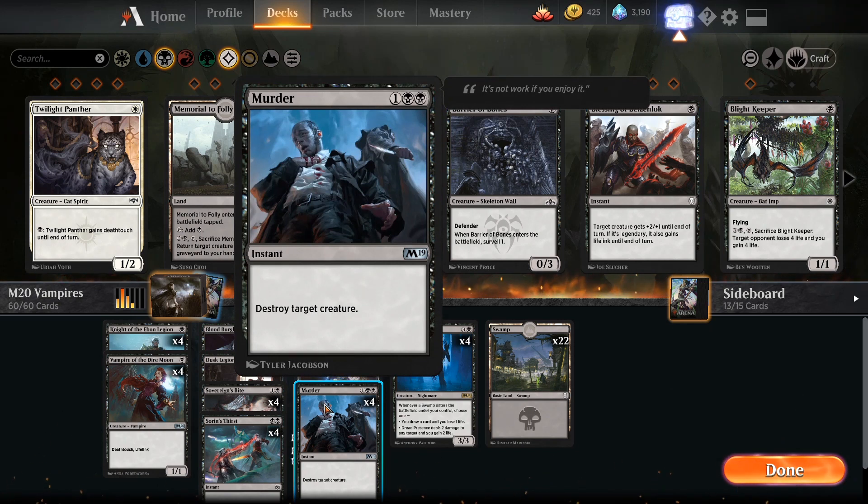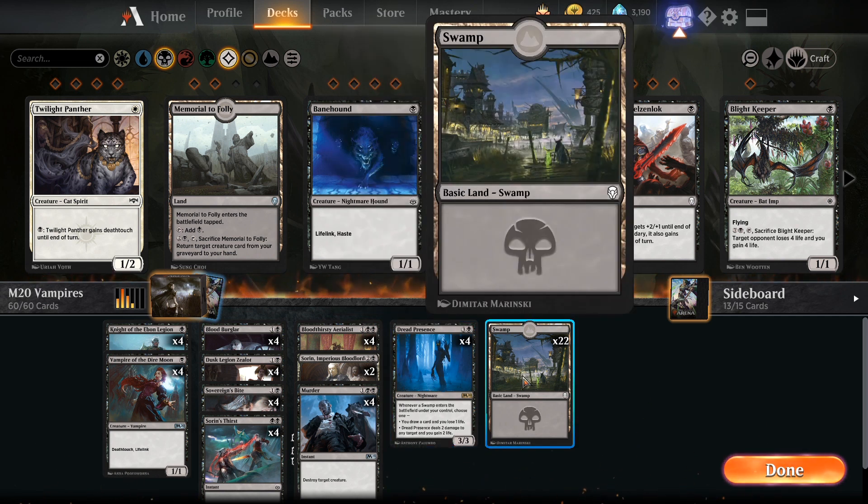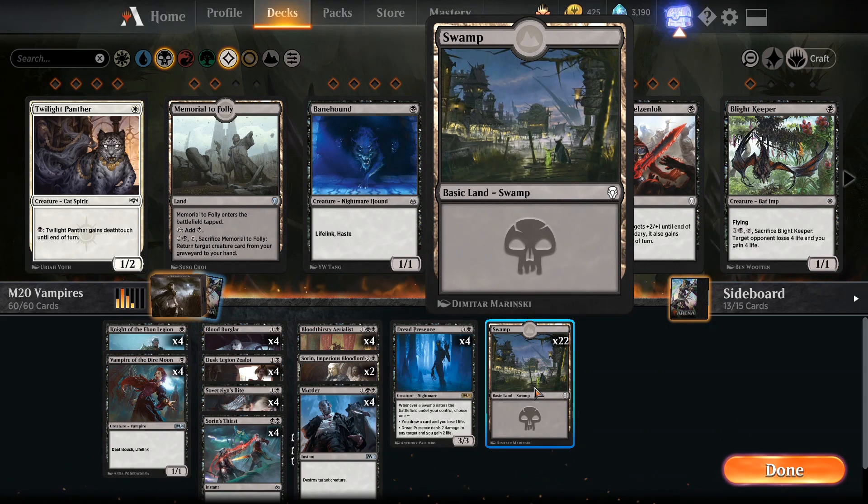We've got Murder to take care of just about anything. At the high end, the 4-drop is interesting — this is not a Vampire, it's an Honorary Vampire. It's a 3/3 for 4, but whenever a Swamp enters the battlefield under your control, choose one: either draw a card and lose 1 life, or it deals 2 damage to any target and you gain 2 life — more life gain for the Aerialist. I've played games where I drop this on turn 4, then drop a Land and immediately trigger it. If I already have one on the field and play another, I can do these things twice. The mana base is 22 Swamps since everything is monocolored, and our curve is pretty low at 2.3. I've run it with 20 Swamps and it sometimes works — it's dangerous but it can be done.